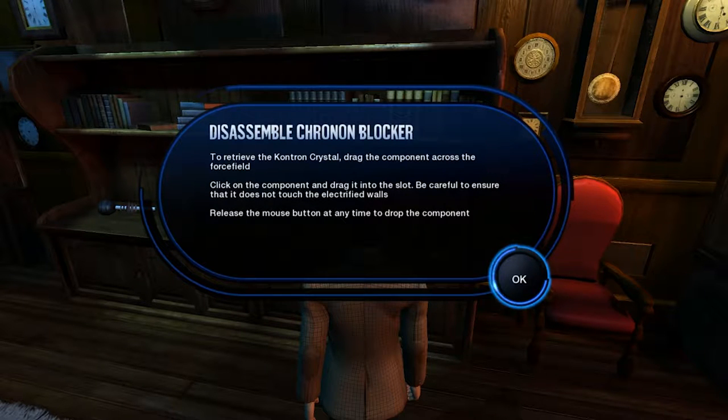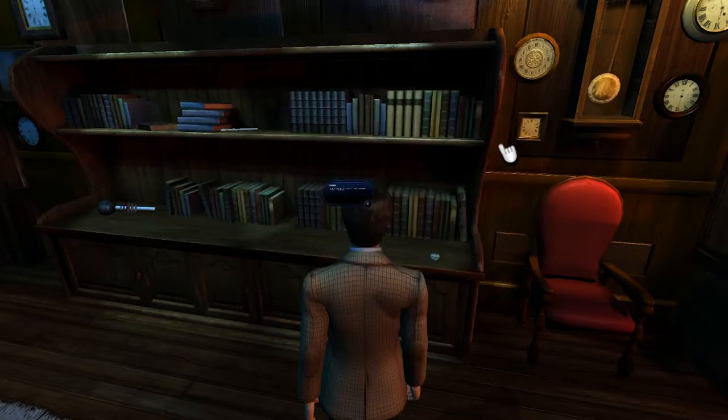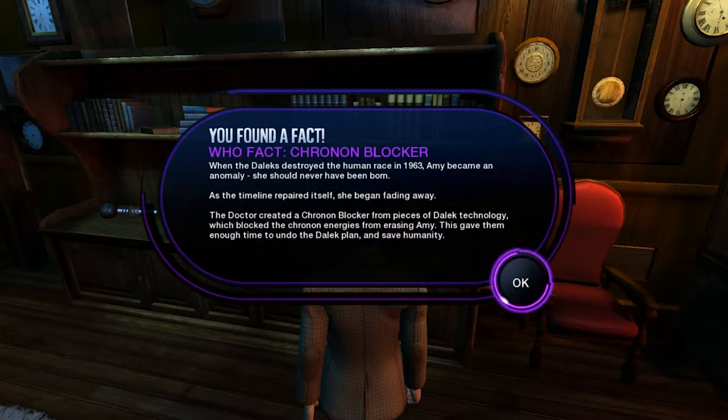It's the chroniton blocker. Oh, it's one of these things again — like one of those high school fair things. I'm so bad. Why am I so bad at everything I do? It's actually kind of hard to do this with a mouse. No, I'm doing it, I'm doing it — I did it! Oh god, I did it! I believe in myself. Nailed that — that was easy. What's a chroniton blocker? Oh, that's cool.